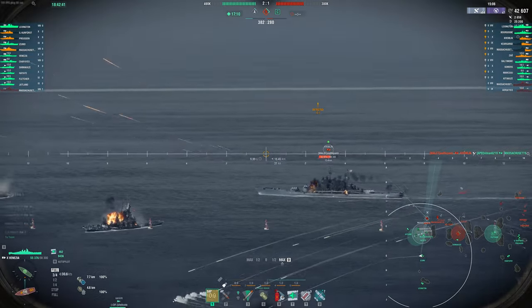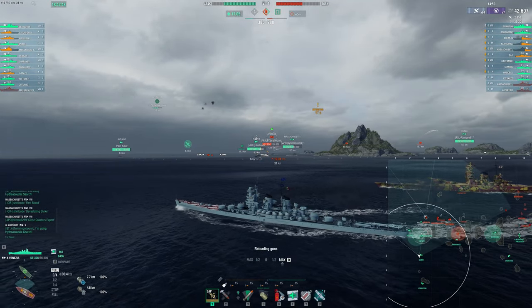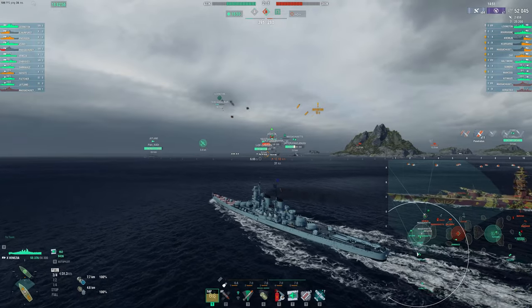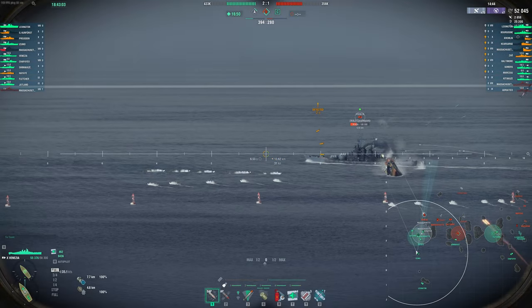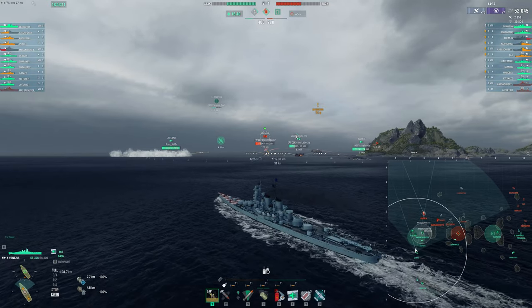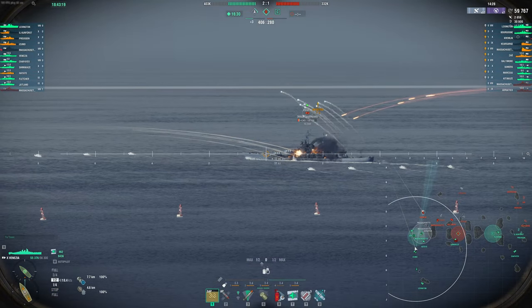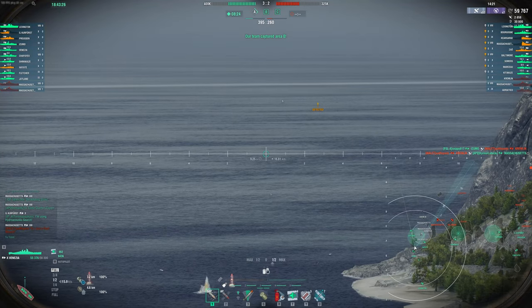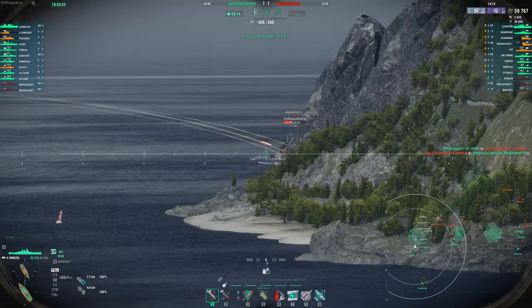It looks like as soon as this Kremlin goes down, this flank falls for the enemy team and it's just kind of over. 11 hits out of 15 — remember, we have 15 shells. I love the Venezia, man. This ship is so good. I thought it was too strong when it came into the game — it had some nerfs. Previously, at I think 16 or 17 kilometers, this ship would actually be able to full pen deck armor. The auto-bounce angles of SAP were so extreme that the shells plunging at like 16-17 kilometers — they would plunge down and the deck armor on ships wouldn't be enough to bounce it. It was insane the damage you were doing.